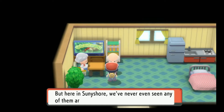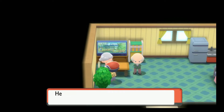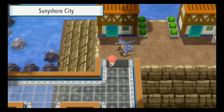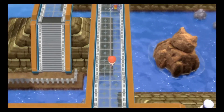I heard that Team Galactic was up to no good, but here in Sunny Shore we've never seen any of them around. A long time ago, there was a boy named Cyrus who lived here. He seemed to prefer the company of machines. He was a brilliant student. We don't do the gym first - we do it through the lighthouse first, because we have to talk to the gym leader later.